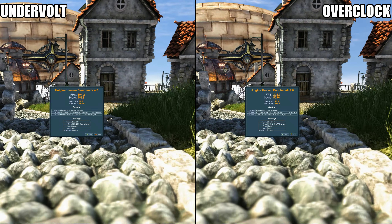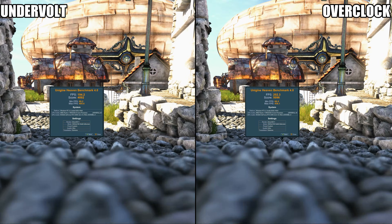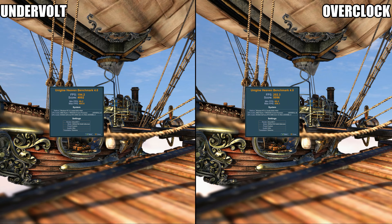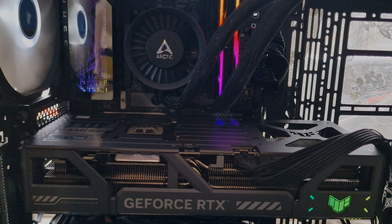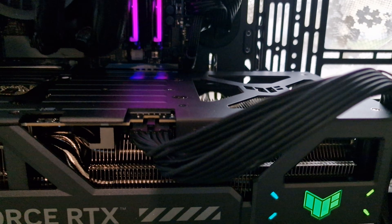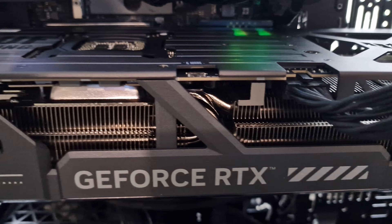With the overclock, so 8 frames — it's not a massive deal. You're saving over 130 to 140 watts, running 7 to 8 degrees cooler. You'd be less power limited in really demanding games. So all in all, I would say that's quite a success.